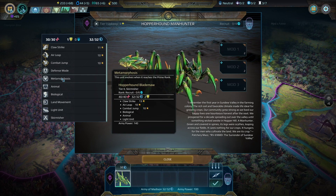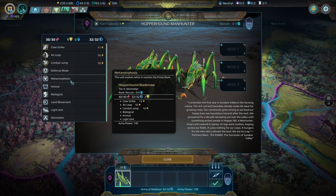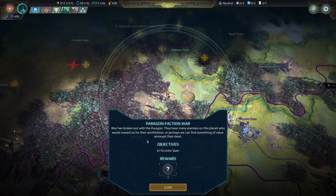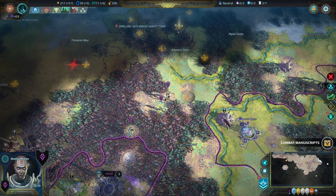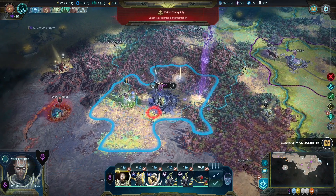The cool thing about this guy is if I get him enough experience he'll actually evolve into a higher tier life form, and then I think that can also evolve into an even higher tier life form. The Paragon declared war on me because I refused one of their demands — they wanted some of my precious Cosmite but I wasn't willing to give it up, so I guess I'm at war with them. I usually try to play the peaceful kind of guy so I've never actually been at war with a neutral faction.